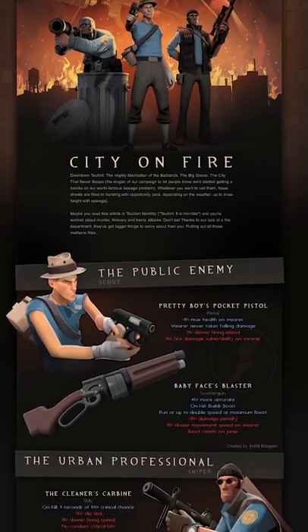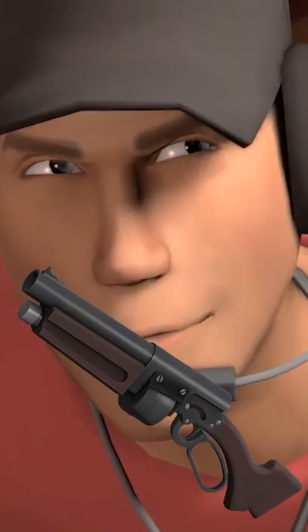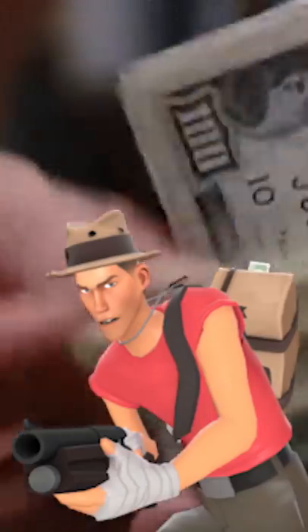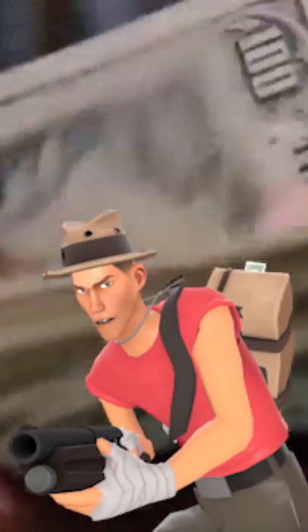The Babyface Blaster was added in 2012 in the Pyromania update. Its name is a reference to Babyface Nelson, a 1930s bank robber. It's part of the Public Enemy set, making Scout look like a gangster.